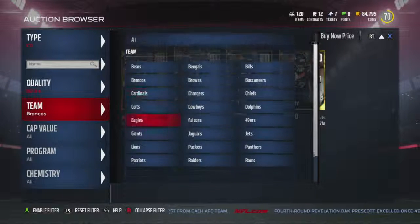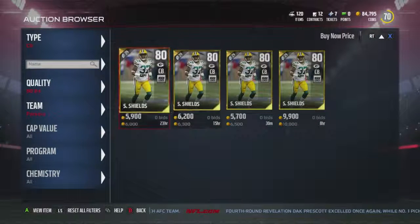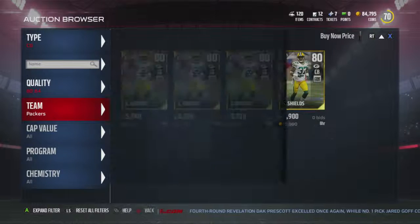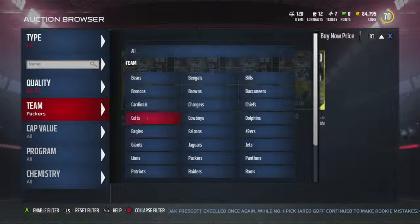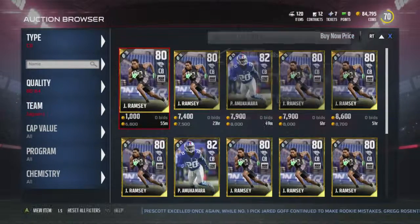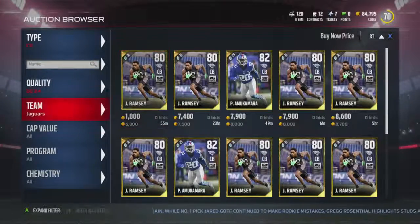I think I'm going to go with Sam Shields - I had him before and he played pretty good, but he's 6k. Ramsey I'm guessing is going to be a lot of coins too - yeah, he's 6k. 90 speed. All right, so let's put in our first player.